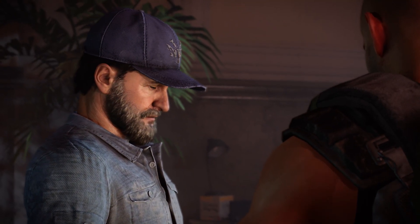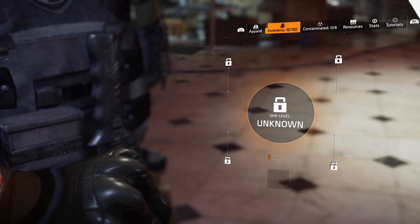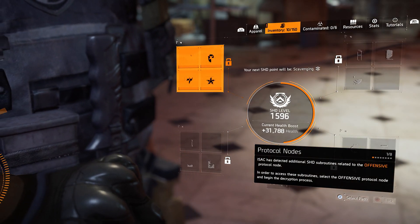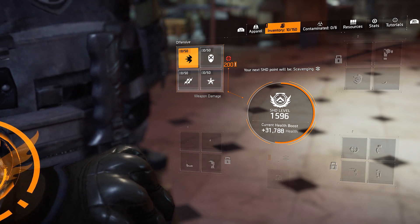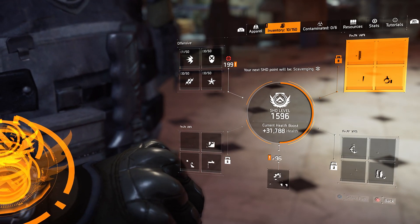This is where it gets good. As I said at the start, the higher your main character's watch level is the better, because the watch level is transferred to this new character. So in 3 hours of work my new character has a watch level of 1596. You will need to go through the normal tutorial and spend one level, but then back out and come back in and you'll have all segments unlocked.